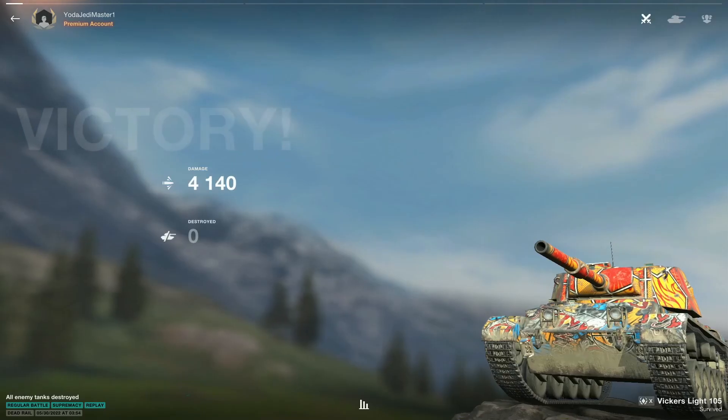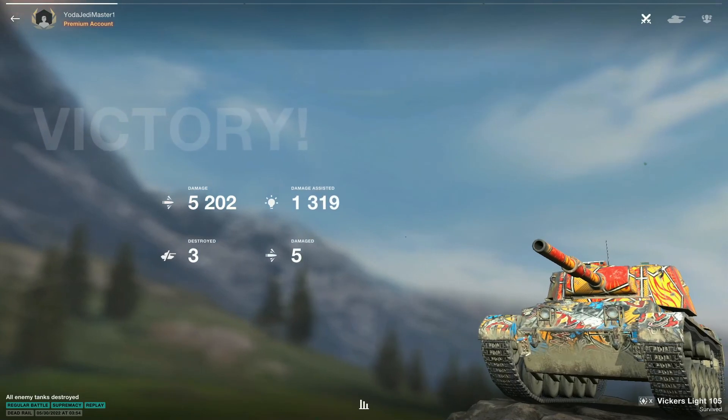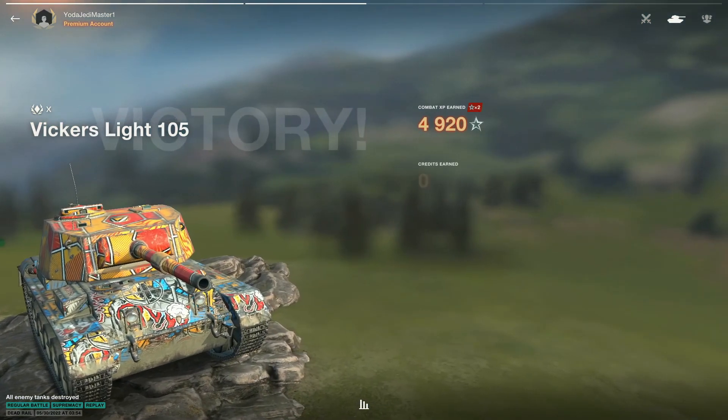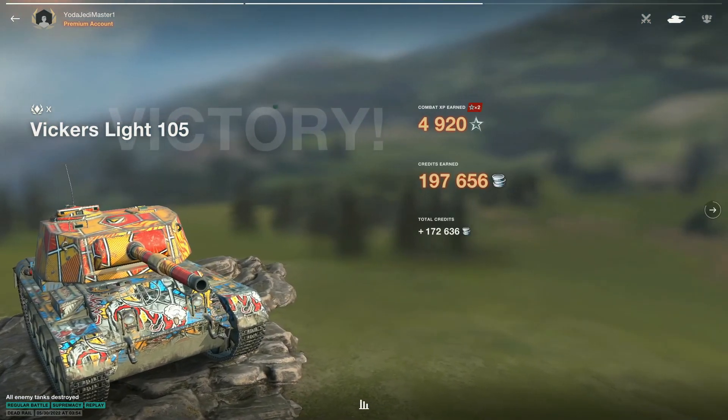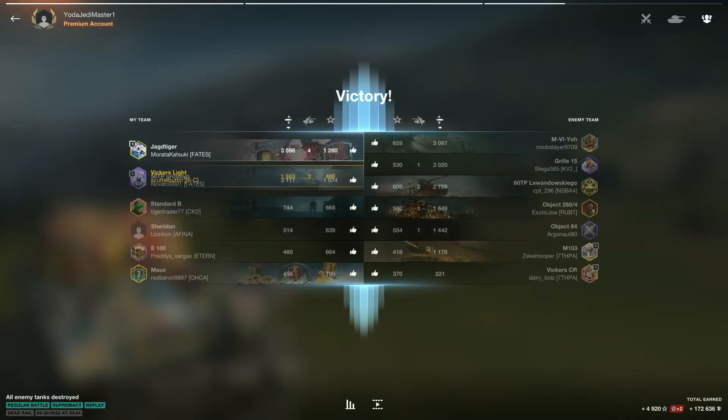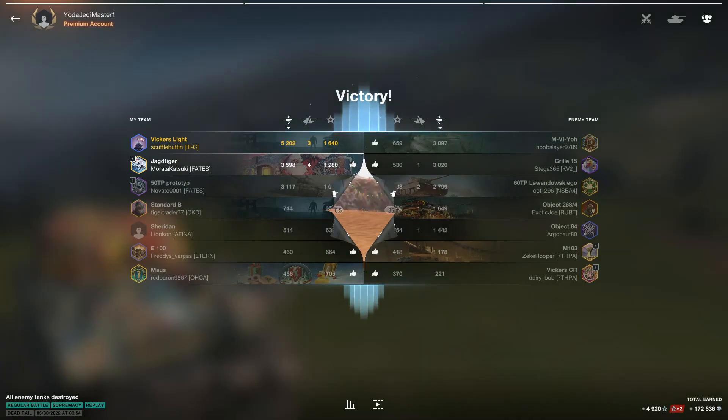Official results: 5202 damage, 1319 assisted damage, three kills. Lovely golden M, 4920 XP, 172,000 credits. Finished on top.